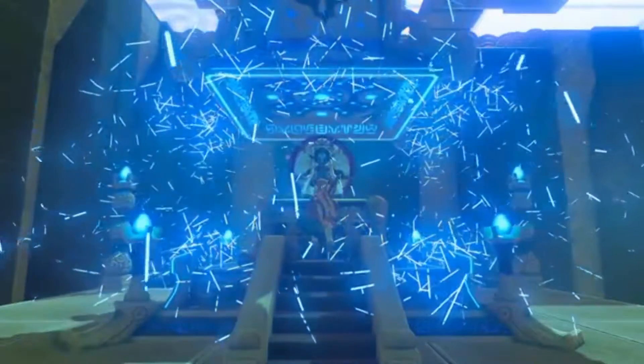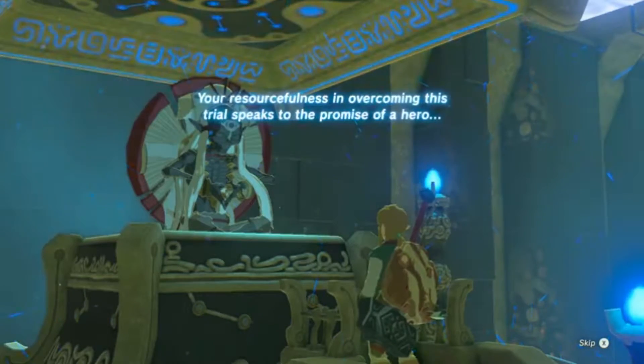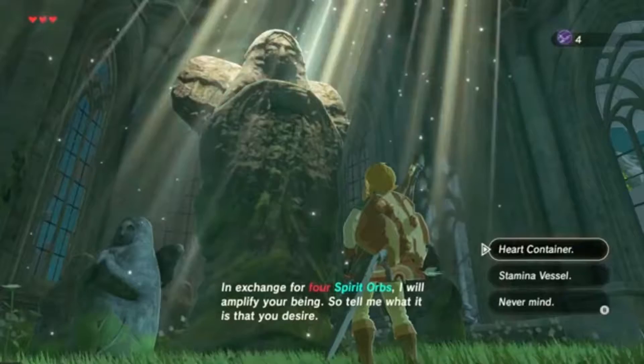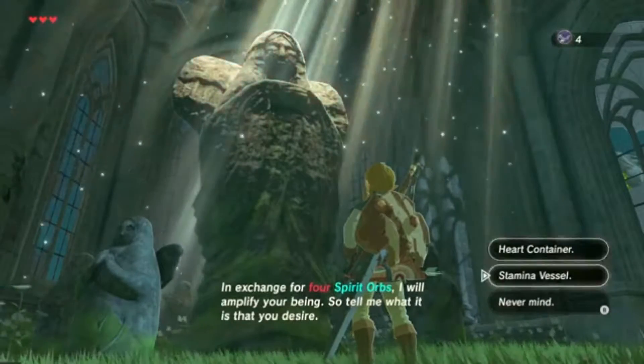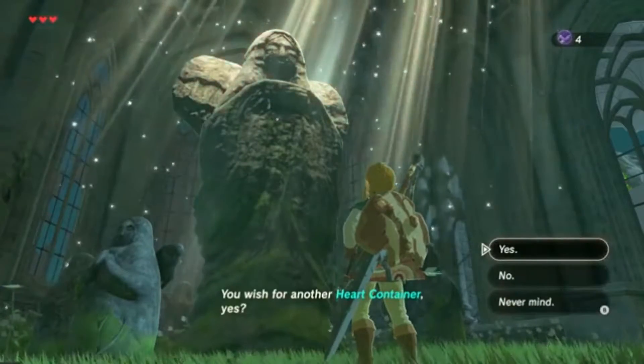Not only do shrines serve as fun tests of combat or puzzles typically found in normal Zelda dungeons and serve as fast travel points, but beating them gives the player the choice to grow Link the way they'd like. Praying at certain points throughout the game after beating shrines will let Link increase his health — his means of surviving in the world — or his stamina, his means of traveling through it.